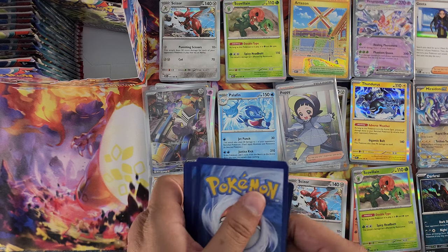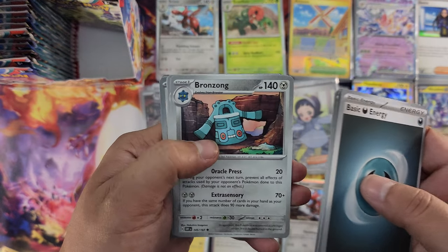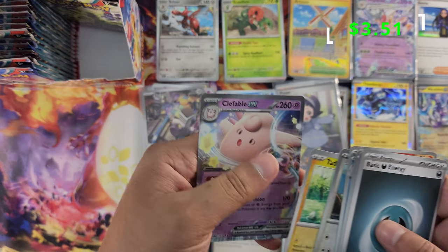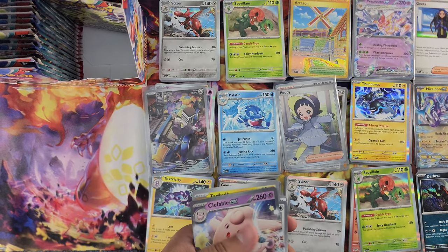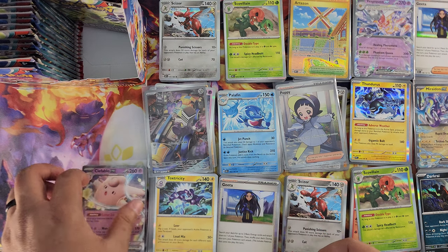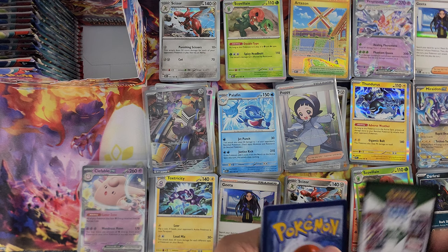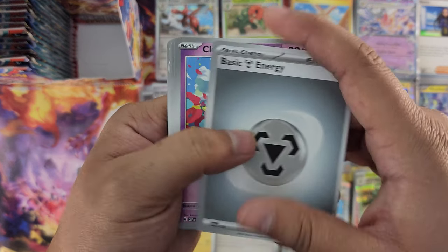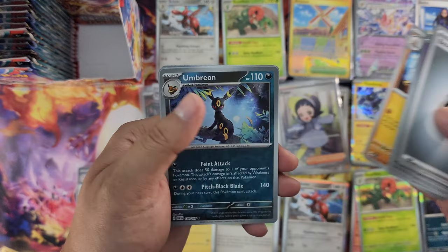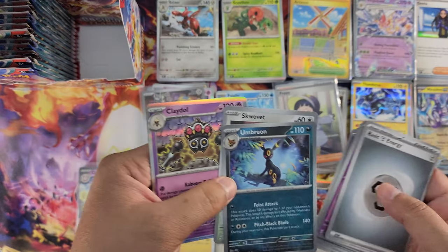I'm gonna have to move the box out of the way to make space. Energy, Greattini, Oddish, Swalot, Lunatone, Bronzong, Spritzee, Charmeleon, Flamigo reverse foil, Tadbulb, and Clefable EX — there goes our third EX pull! Very cool. Energy, Cleffa, Inkay, Totodile, Houndour, Totodile, Solrock, Dog Trio, Umbreon reverse foil, Scizor reverse foil, and Clay Doll. Another Clay Doll. Last pack in the column, then we have one full column to go.